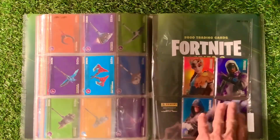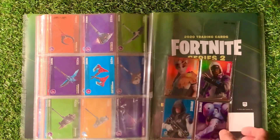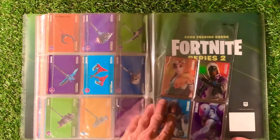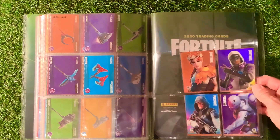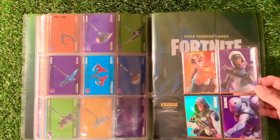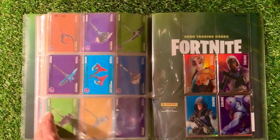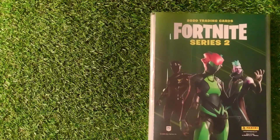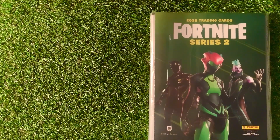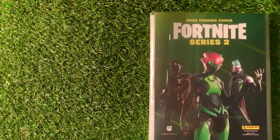And the last page, which I've put in, are all the Optichromes that I've got. Thank you to Mark and his wife for sending me over the four Optichromes that we have — looking really good. So that was the quick run through of the Panini Fortnite Series 2 trading card binder, plus a few packs that we opened. I hope you really liked that — give us a thumbs up. Until next time, happy collecting.